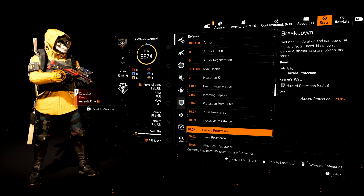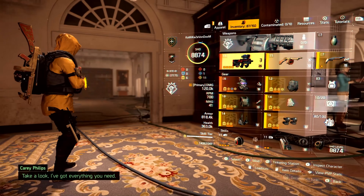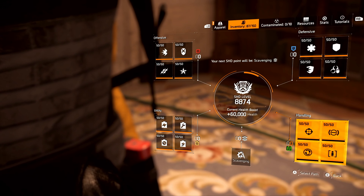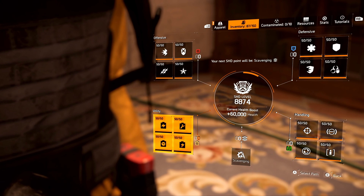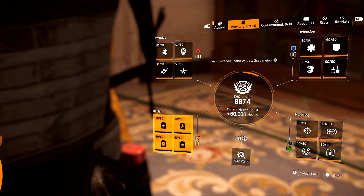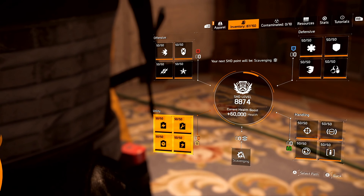The Capacitor stats: 120k weapon damage, 48k for PvP, 20% crit chance, 90% crit damage, 75% headshot — with no reds on this build at all. Offensive tab: 81% all weapons damage bonus and 30% assault rifle damage bonus, so 111% total damage bonus with the Capacitor. Gear talents: Glass Cannon, Toxic Delivery, and Creeping Death. Defensive tab: over 800k armor, 363k health, 10% explosive damage, plus some hazard from the Vial Mask.